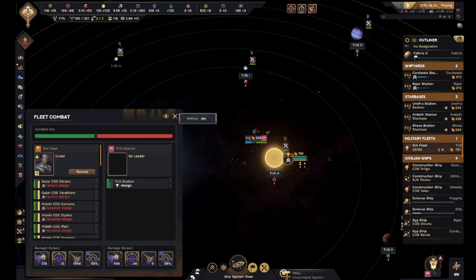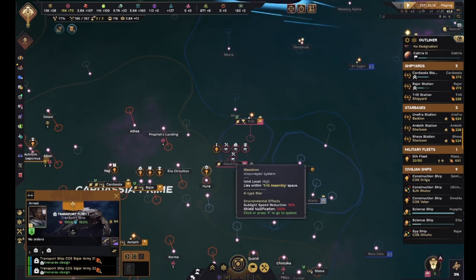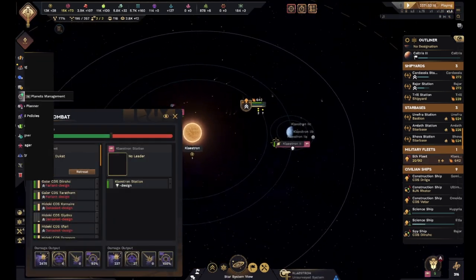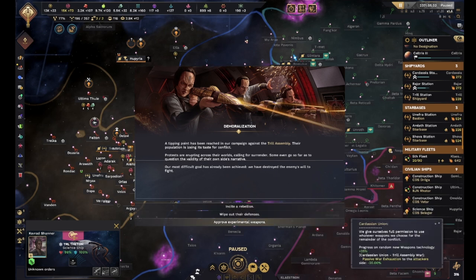I'm gonna have to handle that at some point too. Damar - come on board! Dukat, go ahead and head on in here. I need us to be able to take this world too - I just wanted to get down their home world as quick as possible. This is the Trill Assembly - the population is losing its taste for conflict. Protests are erupting across the world calling for surrender, some even going so far as to question the validity of their own side's narrative. This is what sending that propaganda spy in was most important about - we have destroyed the enemy's will to fight.